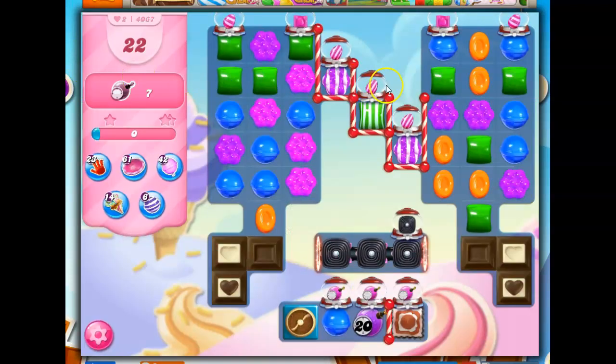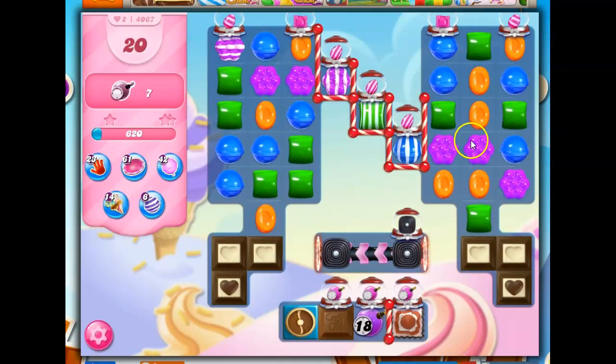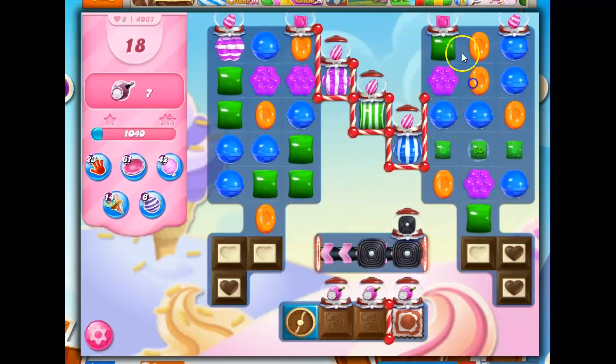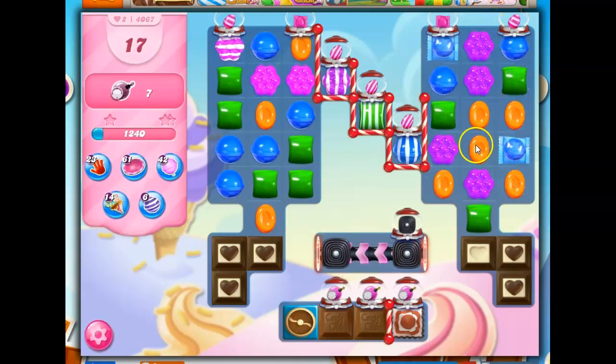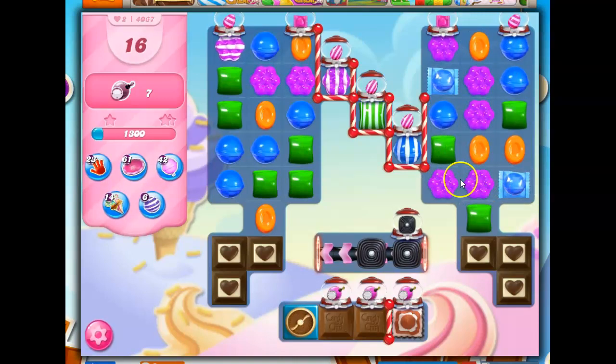After a few turns, what I've noticed is these dispensers are stingy and we're not getting things right away. We're not getting wrapped candies coming down until about the third or fourth turn. So here we go — now I need to get it together in the right spot.